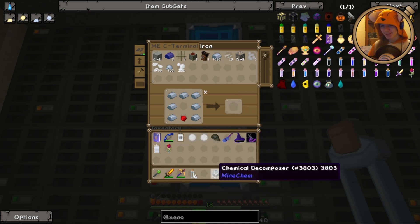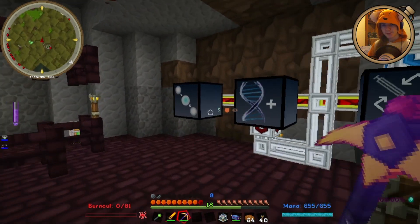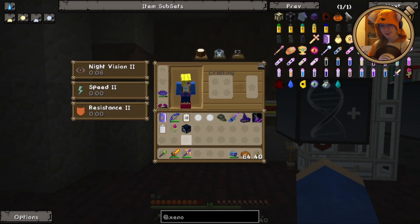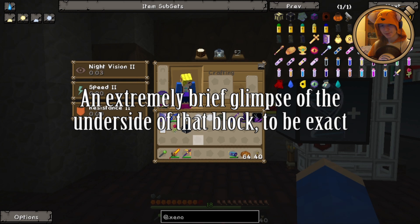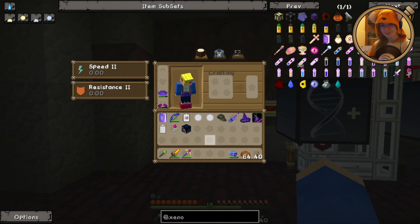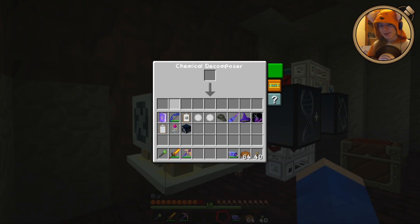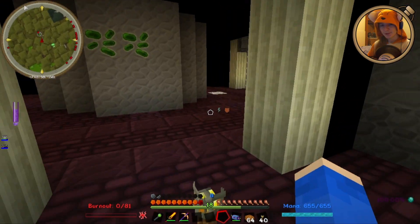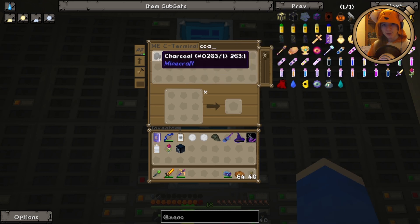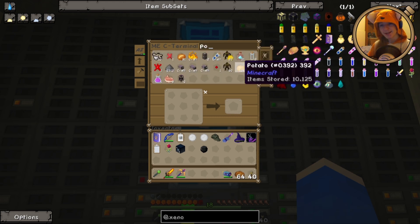So here's our Chemical Decomposer, and we do get the Empty Vials back. Let's grab the DNA Breeder off — stick that there. So we stick the items in here and we get stuff out. The particular thing we're interested in today: we need coal for some carbon. We also need potatoes, of which we are gathering more than a healthy stock. And let's see what we can get out of feathers as well.